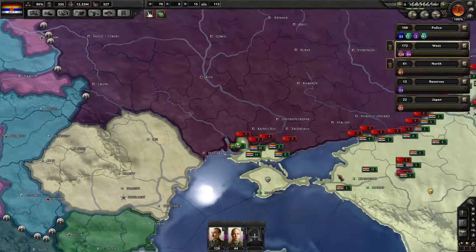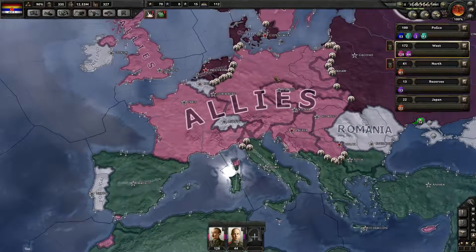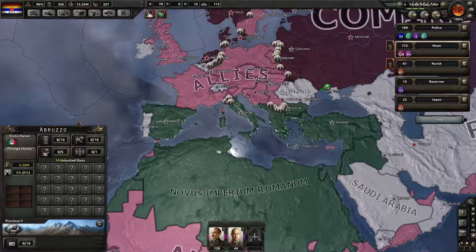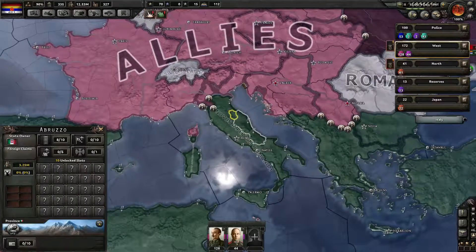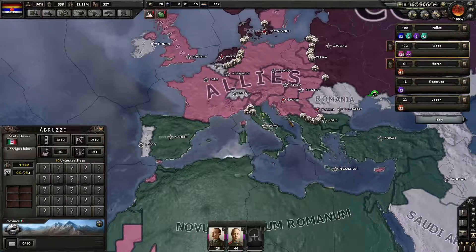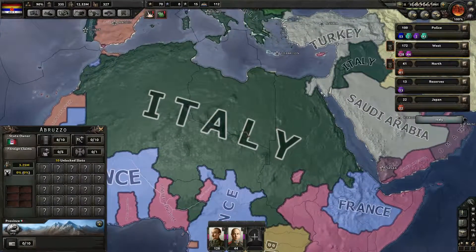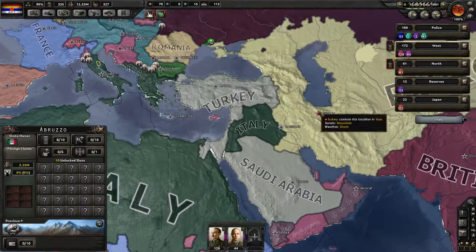The Allies are kind of screwed now because the Axis fell quite early. Mussolini created his own faction which is quite strong and it really looks like a Roman Empire. If they just regained north Italy and got that bit of land, this would look remarkably like a proper Roman Empire — it's a bit further into Africa but nobody cares. This is the Roman Empire!